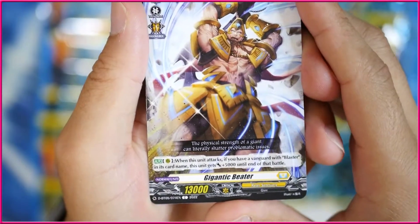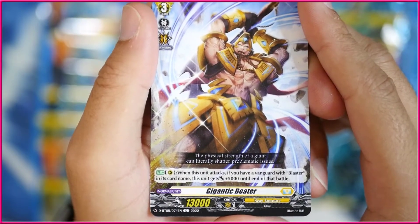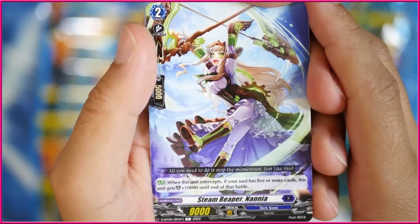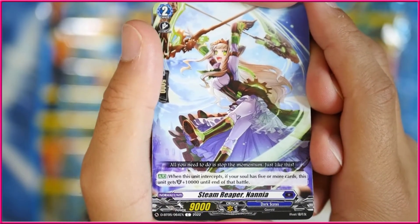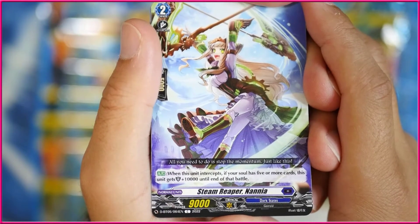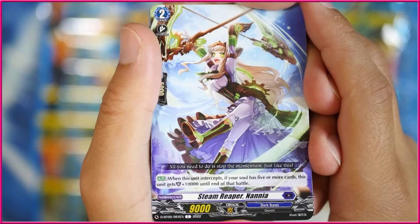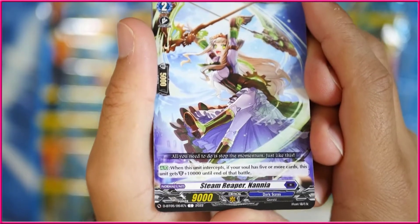We got the Gigantic Beater — when this unit attacks and you have a vanguard with Blaster in its card name, this unit gets 5k attack until the end of that battle. Not bad. We got ourselves another Steam card — I love these Steam cards in Dark States. We got Steam Ripper Naniya — when this unit intercepts, if your soul has five or more cards, this unit gets 10k shield until the end of that battle. Another 9k. Very disappointing.